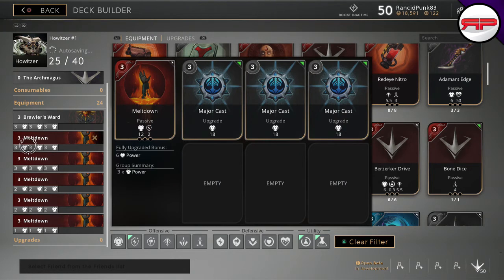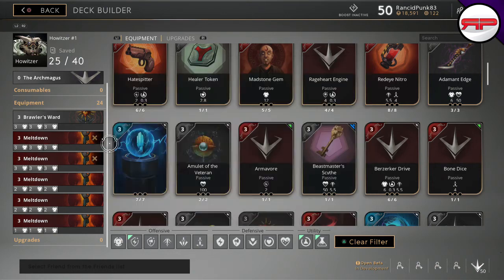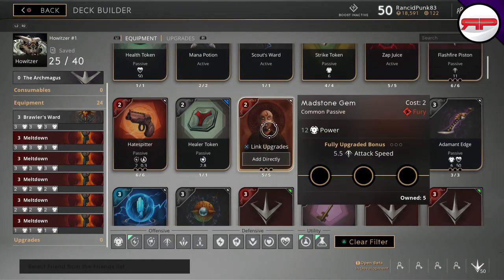If you're a Murdoch and you have the ability to use Madstone Gems, abuse the hell out of Madstone Gems. These cards are incredible — they're two points. You can run five-point cards. I actually, on a couple of my fighters, run three five-point Madstone Gems and a six-point Madstone Gem. Then I have four early-game cards, and one of the Madstone Gems actually stays in my build.